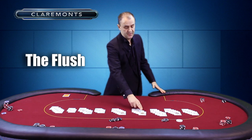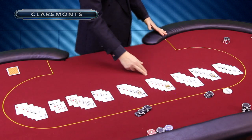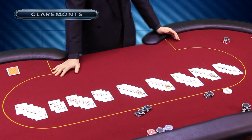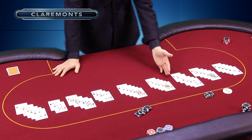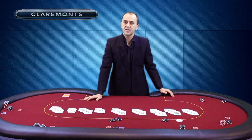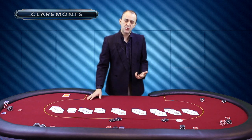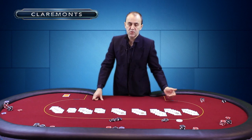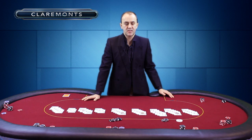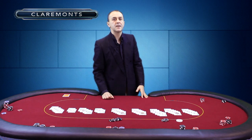Next one up — a very nice hand to get — is the flush. What do we notice about the flush? They're all diamonds. You've got five diamonds out of the seven cards available to you. That's called a flush. The highest card here is the king, so we'd call this a king flush. Five cards of the same suit, and the highest card signifies how strong the hand is. A king flush would beat a ten flush where the highest card was a ten. Any flush beats all of the hands already mentioned.